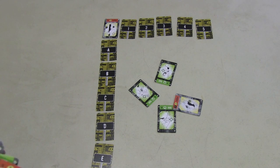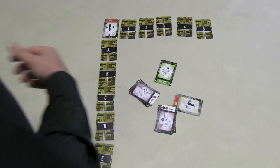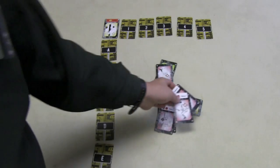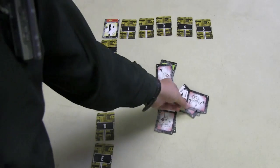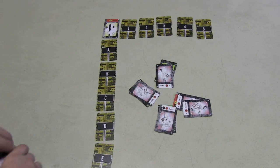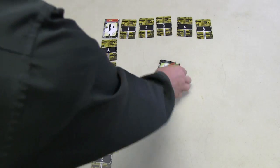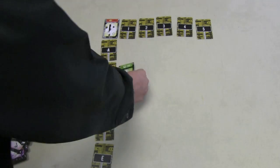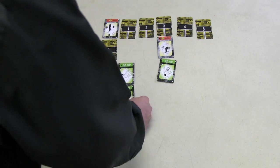There is one difference, though. If a Yakuza card was led and someone plays an eight, you are allowed to play two cards together — as long as they are both weak or both strong, both of the same suit, and both higher than the number played. The player who wins the trick takes the cards they want and places them in the grid. They can put the cards wherever they want, and they'll get points based on how they place them.